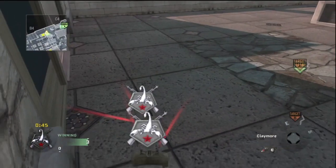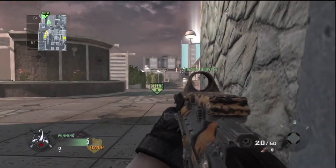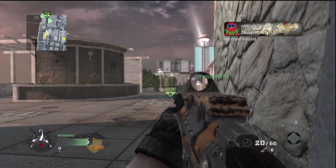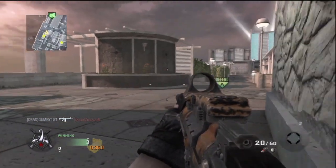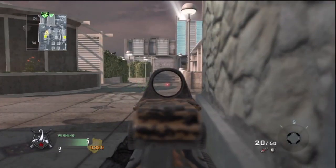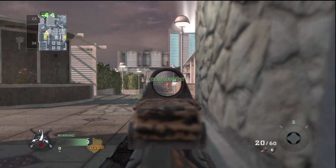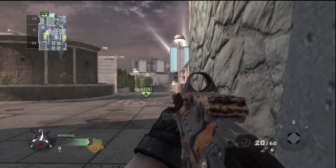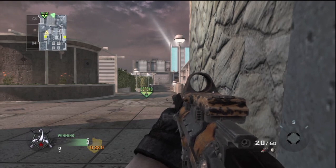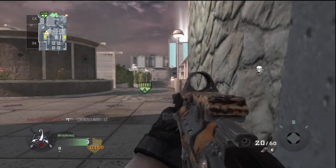Sometimes when you're planting and you know someone might be behind you in that hotel — which there was, because I saw my teammate die up there — place a claymore by that door. If they come through that door, it's almost an easy kill. They ain't gonna be expecting a claymore there; they're gonna be expecting it to my right. I'm pretty much just sitting here protecting the bomb.